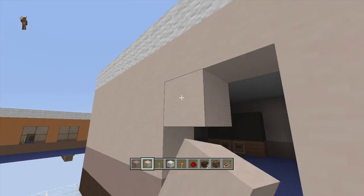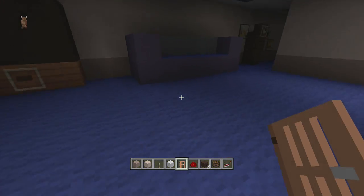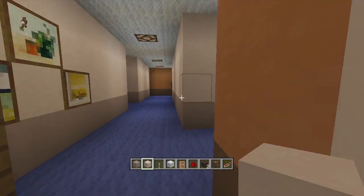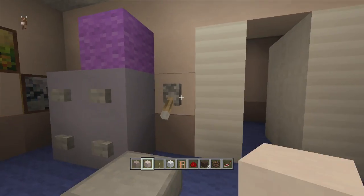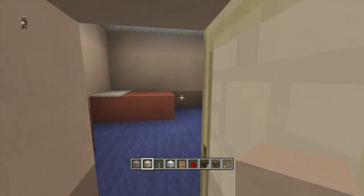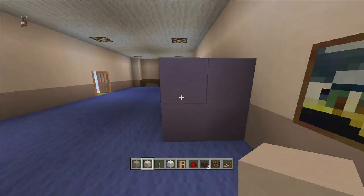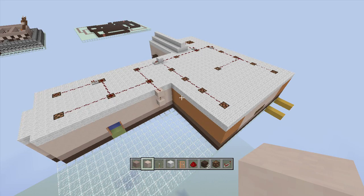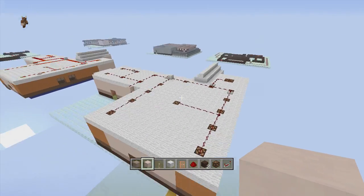All we have to do now is add some more white stained clay right here and right here, and I usually like using acacia doors here - you can use whatever doors you want. Of course you can make whatever outside you want, but that's the entire thing done. Let's go inside and check everything out - flip this down and everything comes on. Here is the living room, the clock, one hallway, two hallways, the bedroom with our working closet, and over here is Mangle's room. Make sure to leave the doors open, and right here is where that little toy spring trap is. That's it guys - you are completely done building the entire Five Nights at Freddy's 4 map! If you enjoyed this video make sure to leave it a like and subscribe. If you're building this, make sure to build it to the left hand side of the Five Nights at Freddy's 2 map.